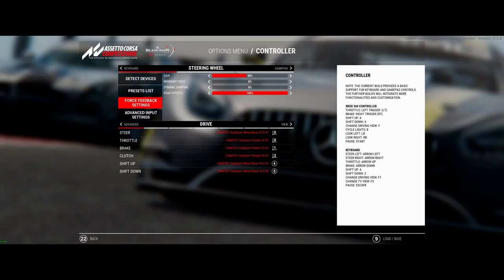It seems like a new setting is added here — Road Effects — and then Minimum Force and Dynamic Dampening. I've heard Gamer Muscle talking about Dynamic Dampening and I think it's because he has a direct drive wheel, but I literally don't notice a difference with it on or at 100% or 200%. Default was 100% — cars seem to drive fine. I've just been driving with it off and it seems fine.